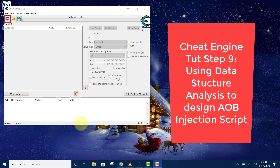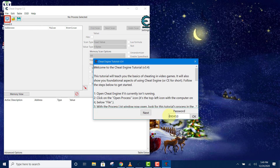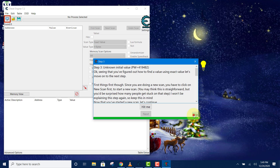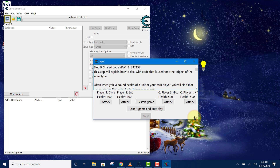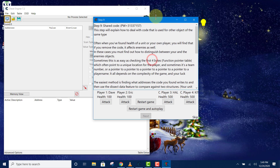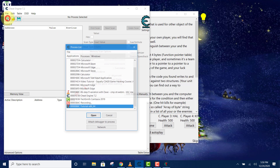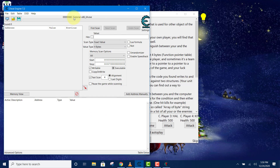Hello and welcome back. Today we are going to look at how to solve step 9 of the Cheat Engine tutorial. Let's open the tutorial first — the 64-bit version — and go straight to step 9, clicking skip all the way. We attach Cheat Engine to the game tutorial and click open.